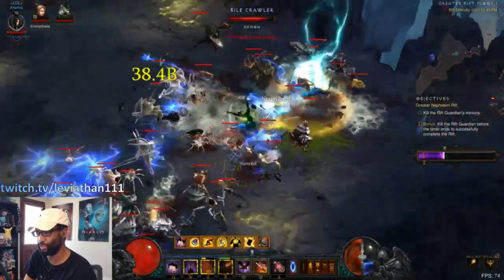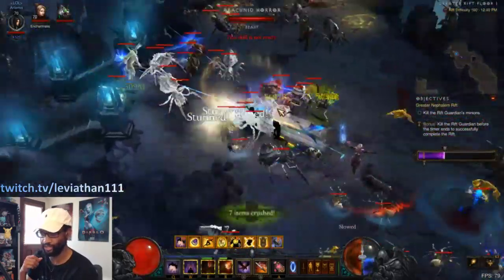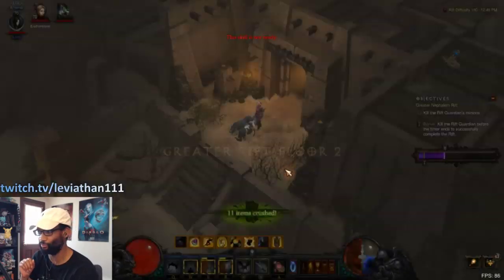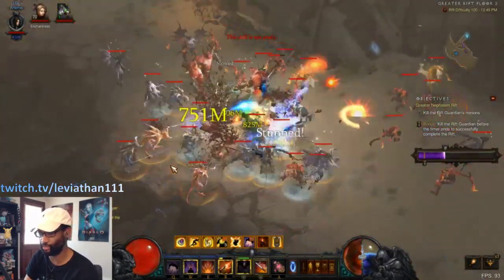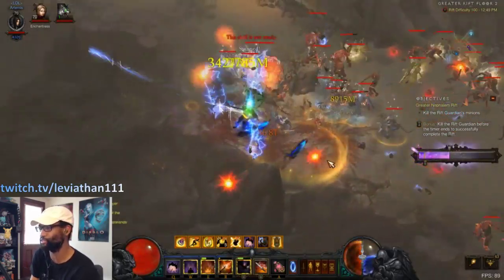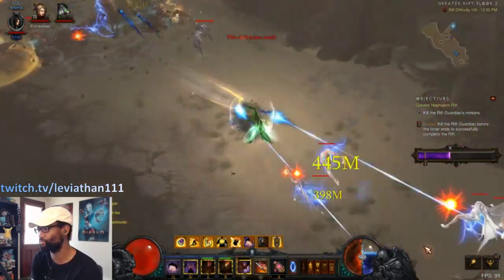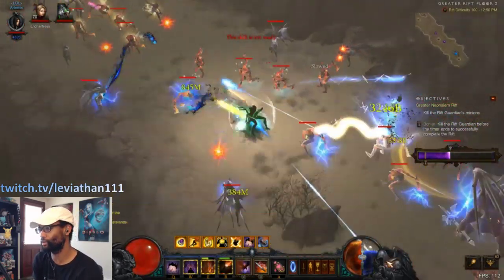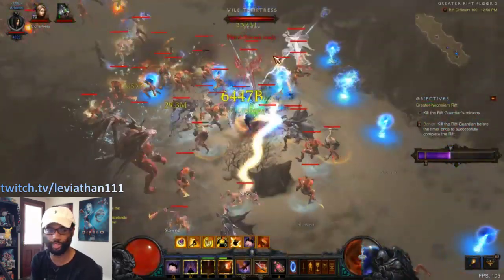We picked up a shield pylon. The thing to note about this clear in particular is that we don't actually get any impactful pylons for the setup. We got a shield there, and then later on we get a Channeling pylon, which essentially does nothing for this build because you don't really care about your resources. It allows you to use your wolf a little bit more, which is a DPS boost, but otherwise Channeling pylon is not really great for us, and we are using Flavor of Time.